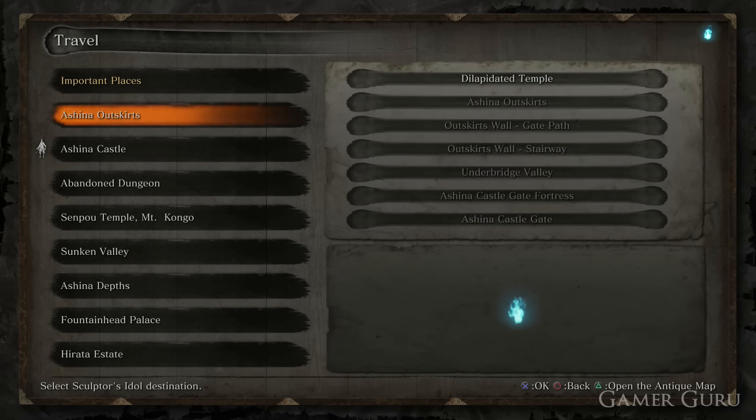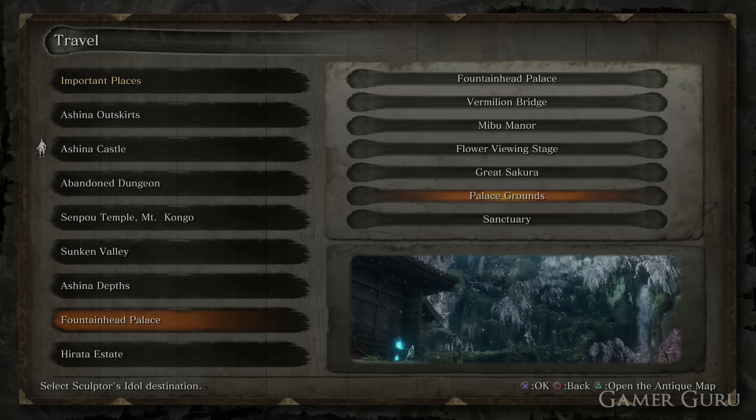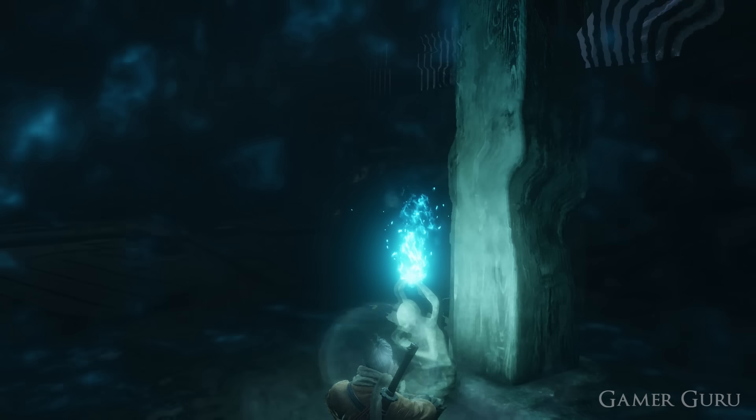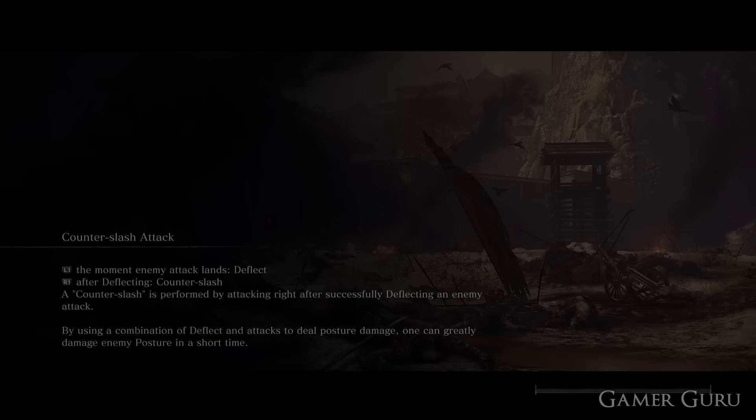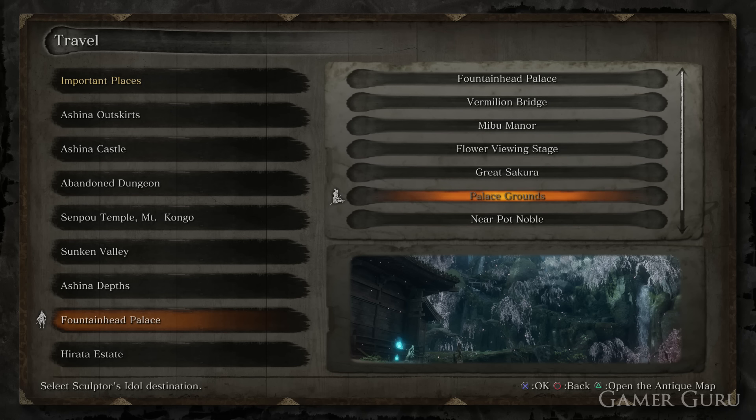Now the third and final piece of the mask is going to be located in the Fountainhead Palace — pretty much the final area of the game. So if you're worried about spoilers and you'd rather experience this area for the first time on your own, click away now. If you're still here, either you've already done this area or you're not too fussed about spoilers.